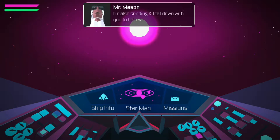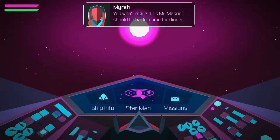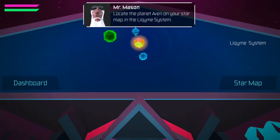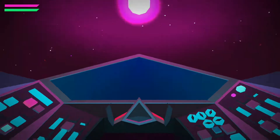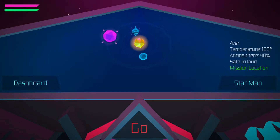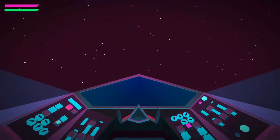I'm also sending KitKat down with you to help with the logistics. You won't regret this, Mr. Mason. I should be back in time for dinner. Locate the planet Avon on your star map in the Liquami system — it's highlighted in green. Once you land, KitKat will help you out with the scans. Good luck. That is still crazy loud. It's a star map. This is where we are. Mission location — right there. Off we go!